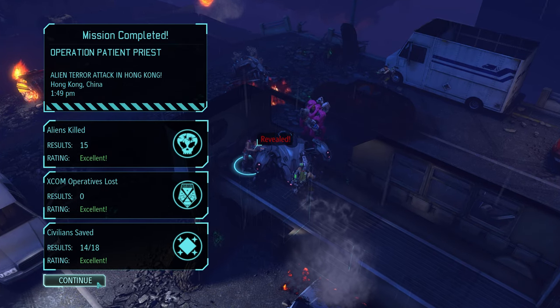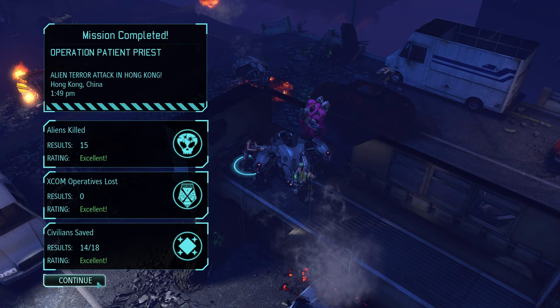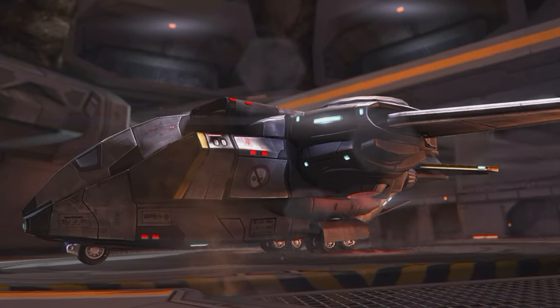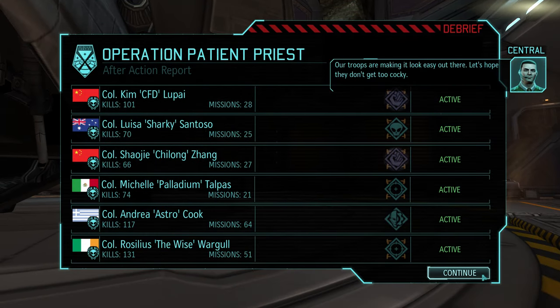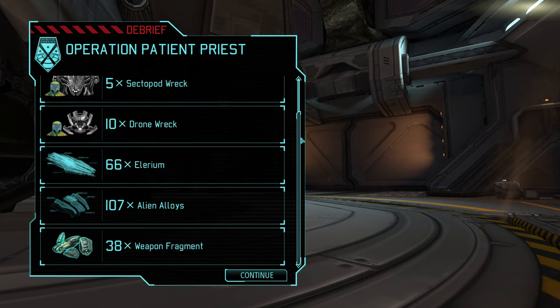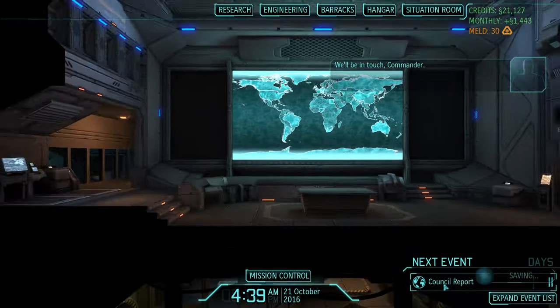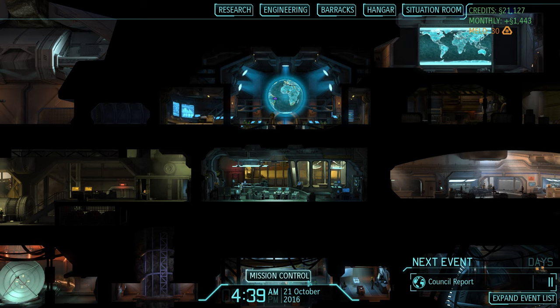That was certainly something. Let's just hope that the game will not be as generous with the enemies for whatever mission comes next, because on a different, slightly more open map things could have gone much, much worse. Our troops are making it look easy out there — let's hope they don't get too cocky. Back in the base we have nothing to report, no injuries and no interesting loot, but at least a sizeable panic decrease. And with that, I would say we are ready to keep scanning — we still need to shoot down six more UFOs, so let's get to it.